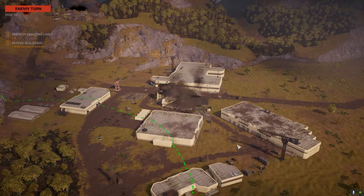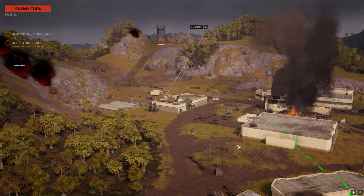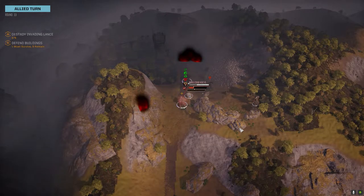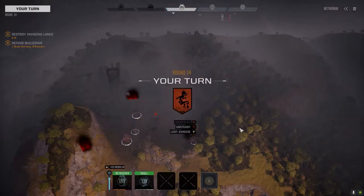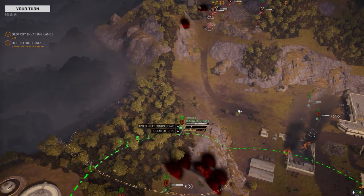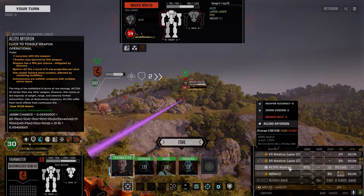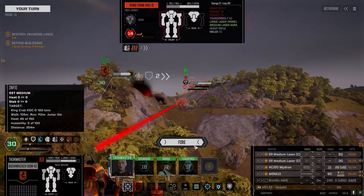That was one of the buildings. At least we got some turrets that can shoot back. King Crab's overheating already — we're gonna bake him. Nice hits. We got artillery on our side. We can probably knock the Mackie over and bake the King Crab. Let's vigilance this. The AC-20's out of range, though that would still probably be enough to knock him over. AC-20's in range for the King Crab.